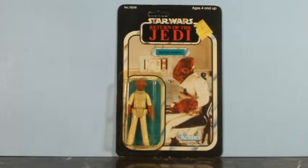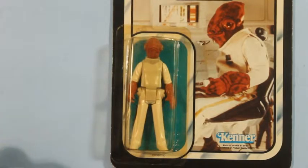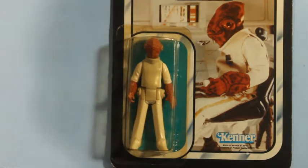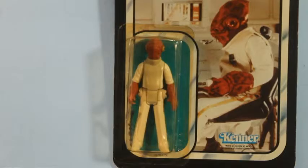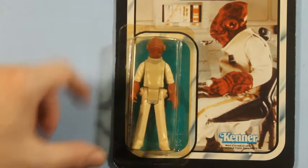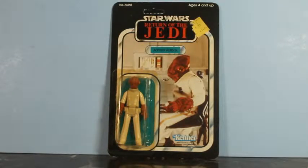Let me see if I can get you a close-up on the figure itself. A little bit of a closer view on how he is in the package. His stick was taped to the side, but on mine the tape has come off and you can kind of see it rattling around there in the packaging. But the bubble's intact, everything looks good, just slightly yellowing. I wish these things didn't yellow, but such is as it is.